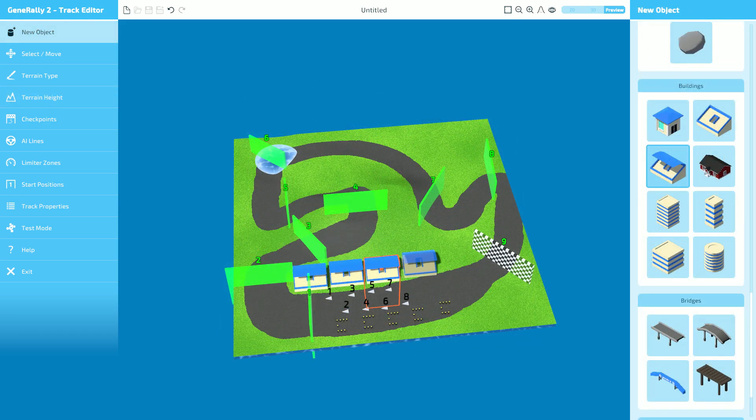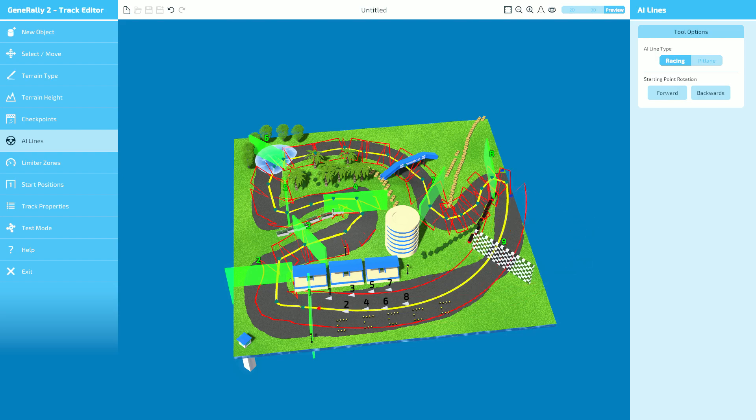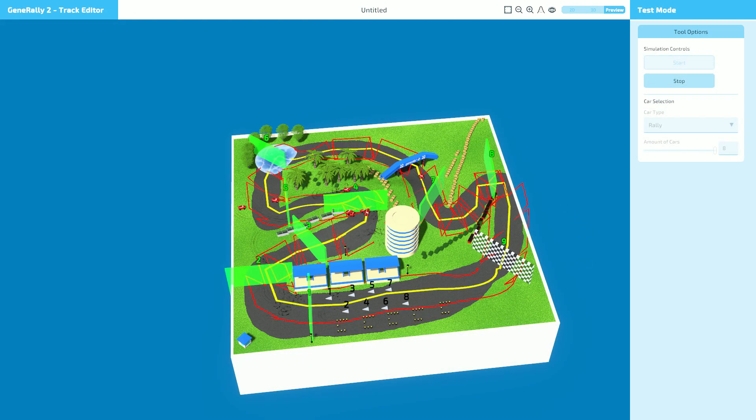Being able to make a track is literally just pasting some tarmac around and then drawing and clicking on an AI line so it eventually joins up and then you go racing. You can do loads of other stuff like dropping in additional objects, putting in a pit lane so people can repair damage, changing terrain, changing the water level, having a variety of different tarmacs — all kinds of creative things in the different levels.